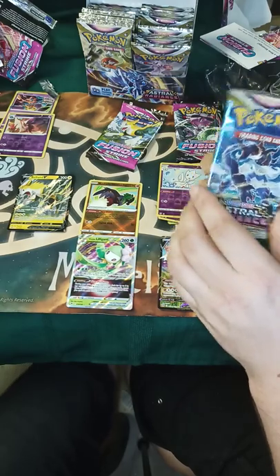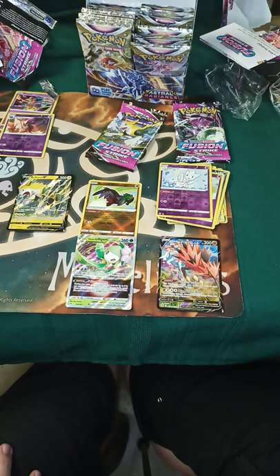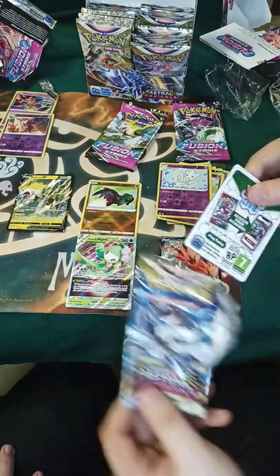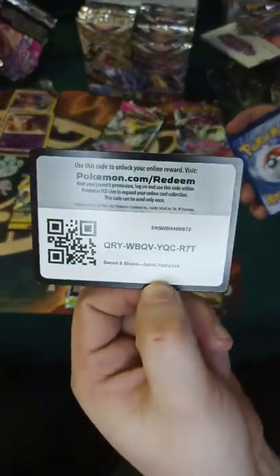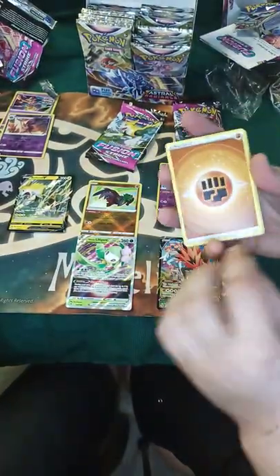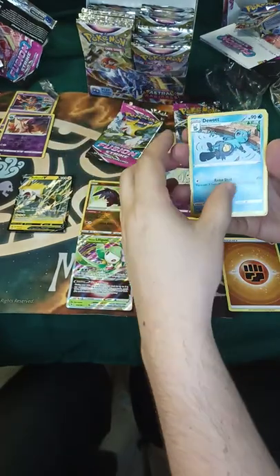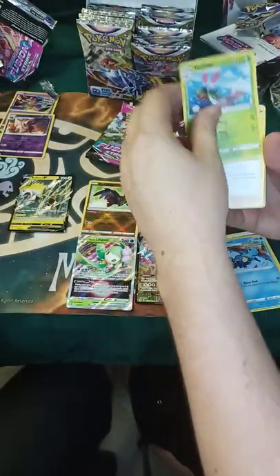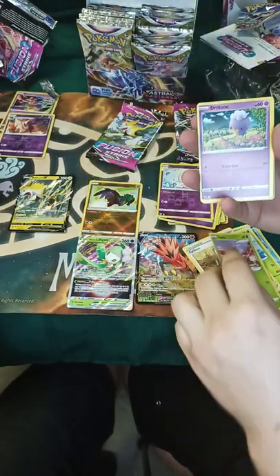I'm getting full arts, but nothing of value though. That one probably has a little bit of value. Maybe — 37 cents, probably. I cannot remember the starter for that one, so I'm not even going to pronounce it. I know the evolution line was one that's griped about the most because it made no sense. White. Four. I'm going to do a little fighting. Speaking of the one I said made no sense, we'll go with the middle form of it. Yagmunt.